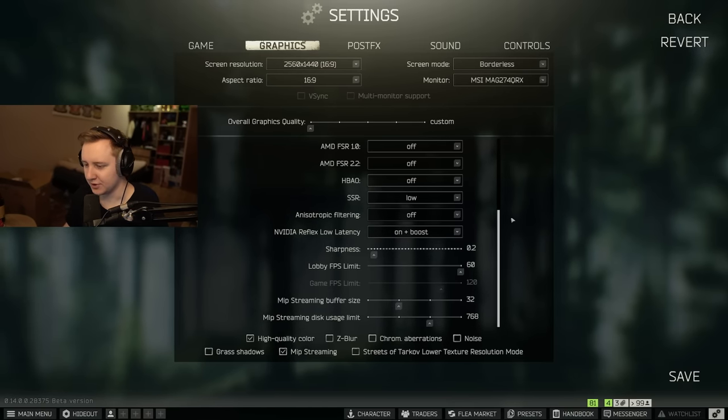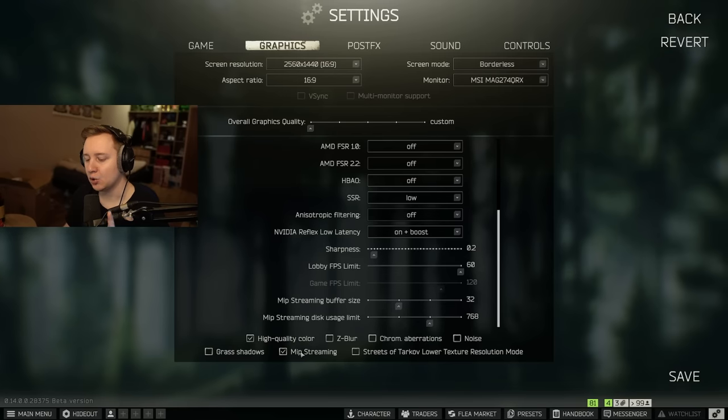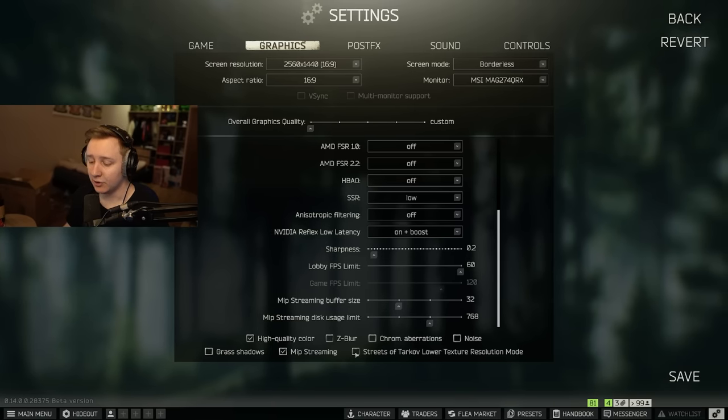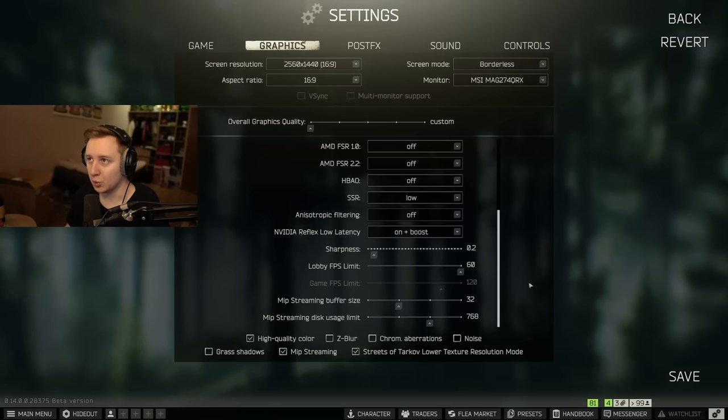Sharpness I set to 0.2 — personal preference. FPS limits can't really be changed. Regarding MIB Streaming: I tried it a couple of times this wipe and initially thought BSG fixed it — you no longer need 25–30 seconds staring at a black screen to load out of raid. If you have a lower-tier GPU and don't want to overstress it, enable MIB Streaming. The Streets of Tarkov Lower Texture Resolution Mode similarly helps lower-tier GPUs by reducing texture quality on that map, decreasing GPU load and reducing stutter.